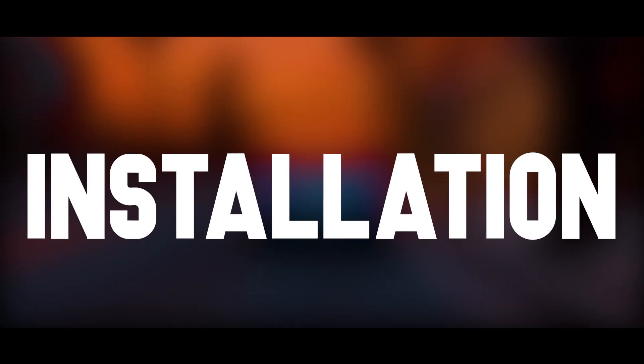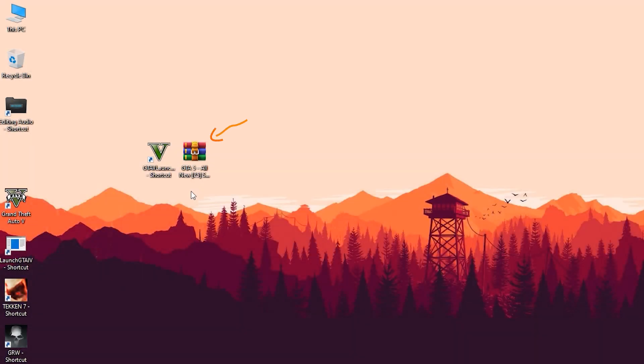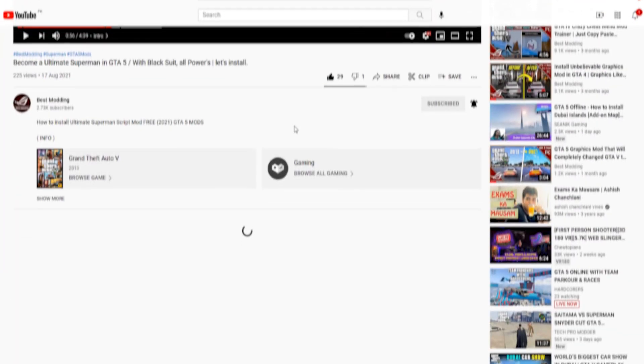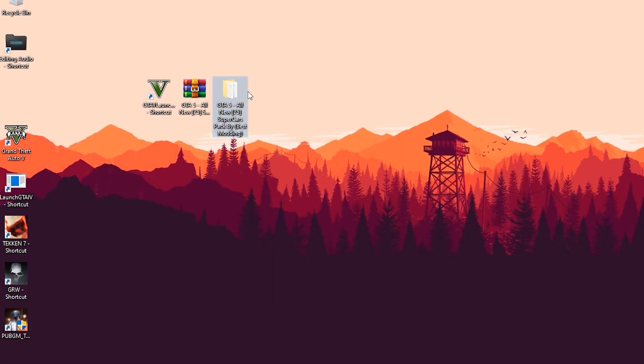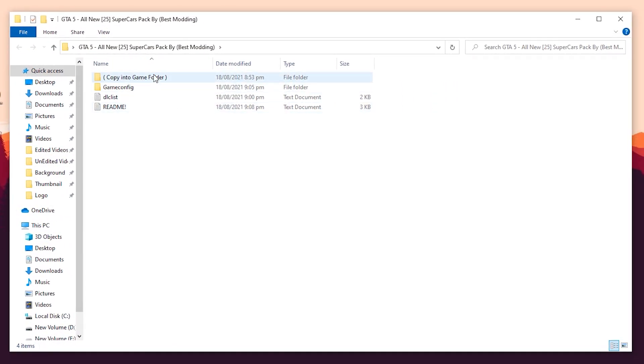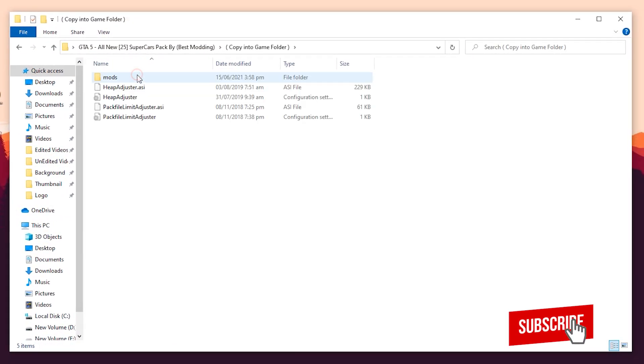Before that, let's jump to the installation. For installation guys, you have to download this file as always — the download link is provided in the description. After downloading, you have to extract it, then open the extracted folder and you'll see all the files here. Open the first folder and there are all the files of this mod.